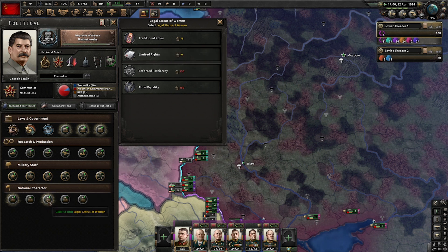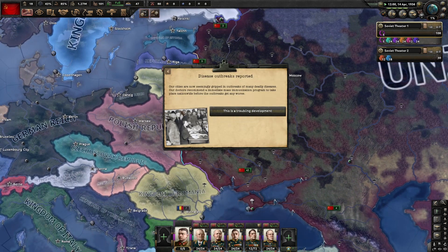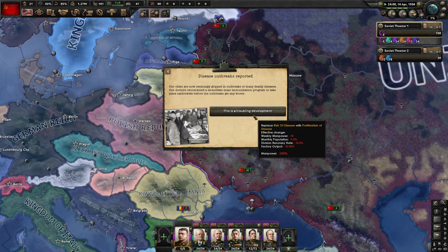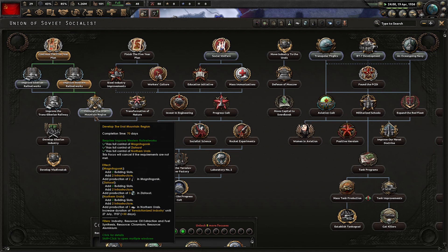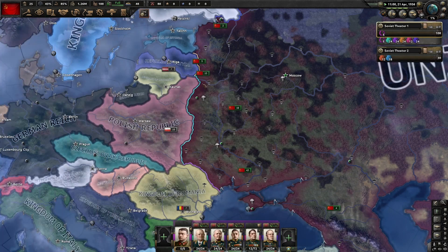So how can this focus tree situation be improved? By now focus trees have become such an integral part of the game that making significant changes to them will require a lot of work and guts. Stellaris is a perfect example of a game that isn't afraid to rework its core mechanics from the ground up if the need becomes evident, and this approach seems to be paying off. So while it can be a risky move, it can also improve the game significantly. I'm not calling for the complete removal of focus trees, but for a reduction in the dependence on them. Here are a couple of ways to do that.